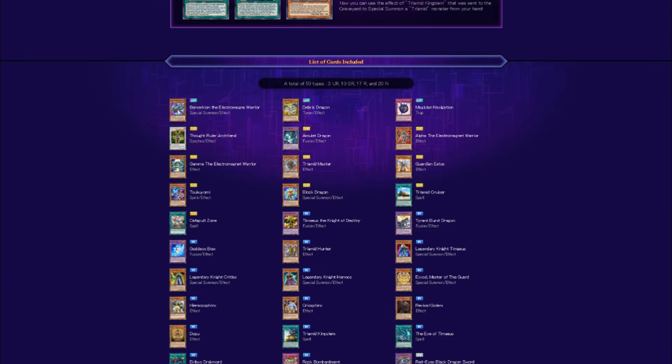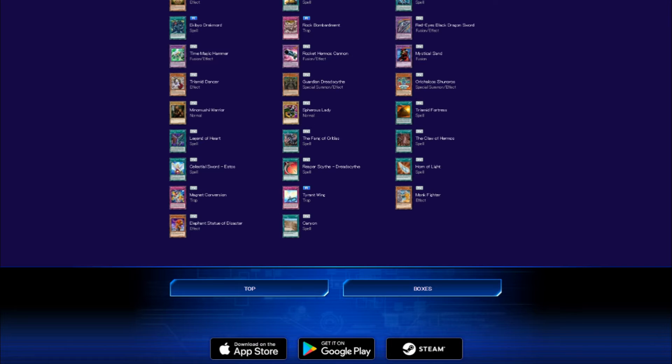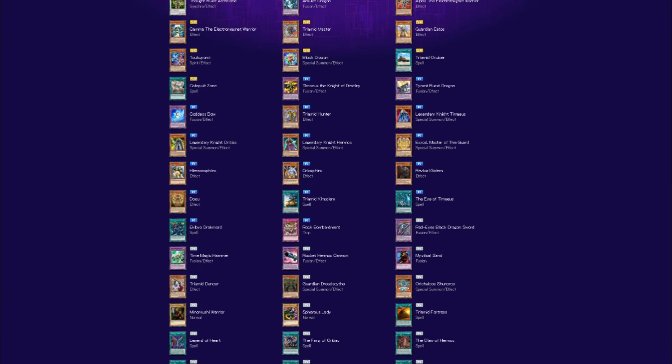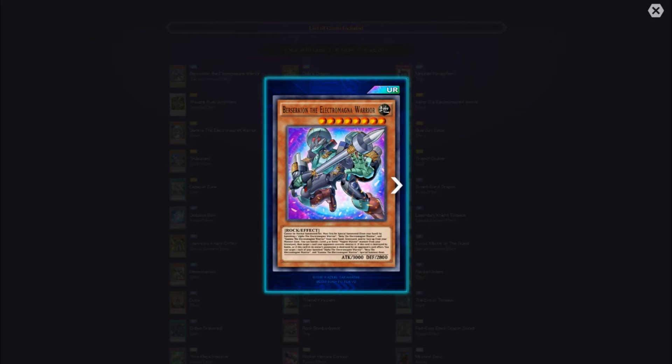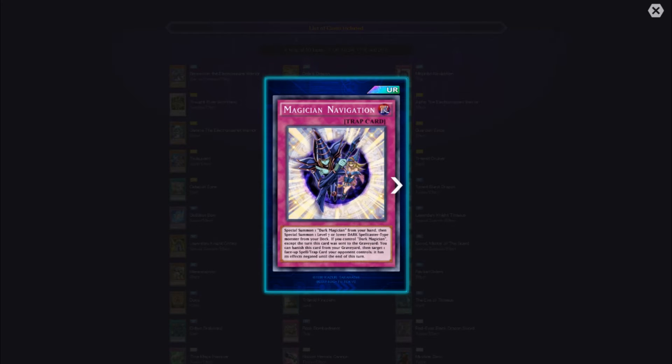There are a total of 50 cards: 3 ultra rare, 10 secret rare, 17 rare, and 20 normal. I skimmed the box and I see quite a bit of recycled cards — stop it, Konami, just stop it. For the ultra rares, you have Berserkion, Breeze Dragon, and Magician Navigation, so those three shouldn't be that difficult to pull from a mini box if you have your gems, or you activate your mom's credit card, or possibly your own credit card — it all depends.